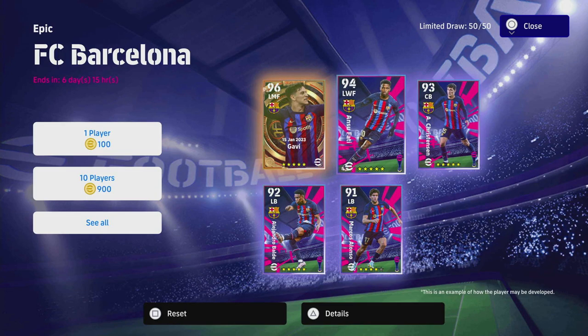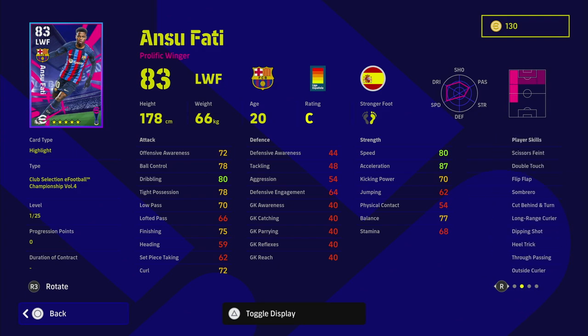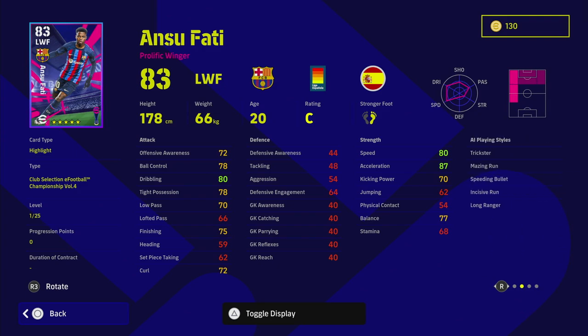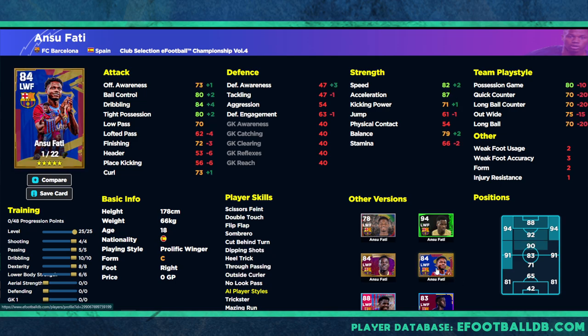Last but not least we have Ansu Fati and Gavi. Fati is a very good winger — one of the players I use very early in the season and this card is extremely good. You know what you're getting: pure speed, double touch. He doesn't have one touch pass which is a bit of a letdown, but speed, acceleration, and dribbling are huge off the rip. When trained up you get 95 acceleration and 90 dribbling. The big key with this card is ball control and tight possession at 88 and balance at 85. He's very good — I don't think he's quite as good as Vinicius Jr in eFootball right now, but he's thereabouts.